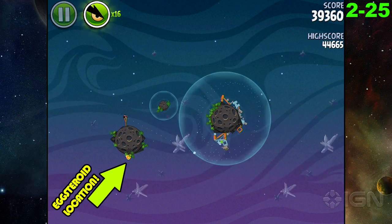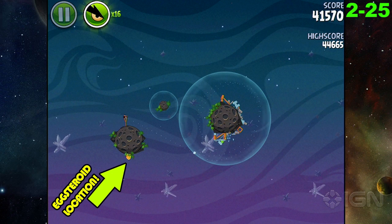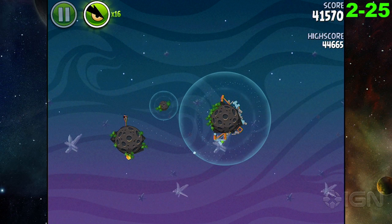In Cold Cuts 2-25, if you zoom out, you can see that the Eggsteroid is underneath the planet that you launch from, and you just need to shoot a bird down there.